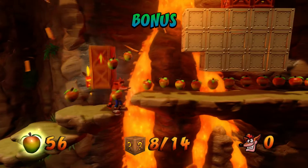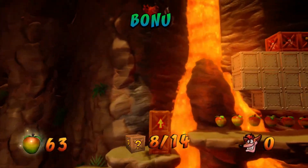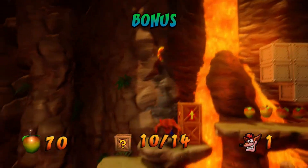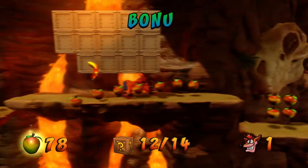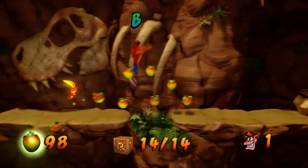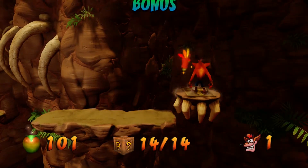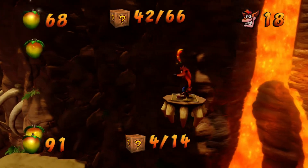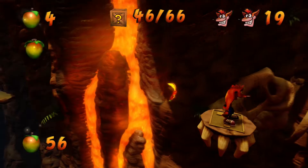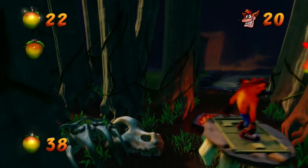Loads of Wumpa Fruits. I'll take that first, actually. Don't want to miss out on that life. We pretty much have the same controls as we did in Crash Bandicoot 2, which is kind of nice. Only except in this one, we get access to more features, like a bazooka of some kind, so we can blow enemies' faces off and make them look like Harvey Dent.